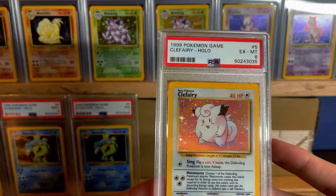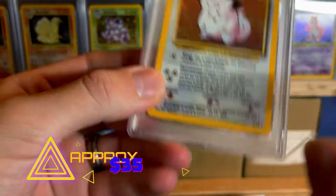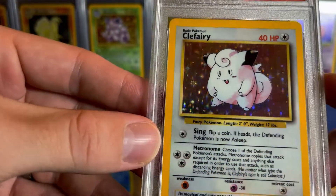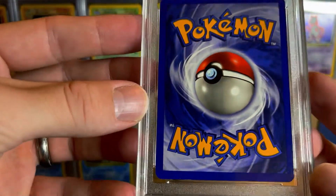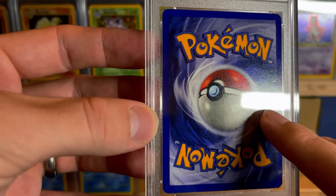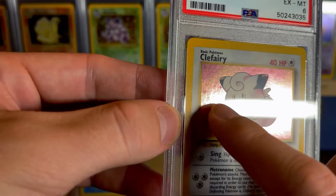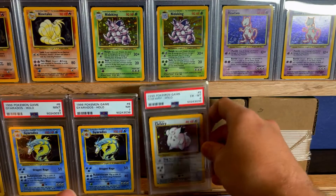Now we have a PSA 6 base set Clefairy — so we went down to number 5. I believe Charizard is coming up. It's got some scratches, but not too many. The back looks decent. I don't know why this one got a 6 other than — looks like a little binder bend right there. This card was in really good condition, but it had a binder bend, which would probably knock it down from about an 8 down to a 6. That's what a binder bend will do to you.